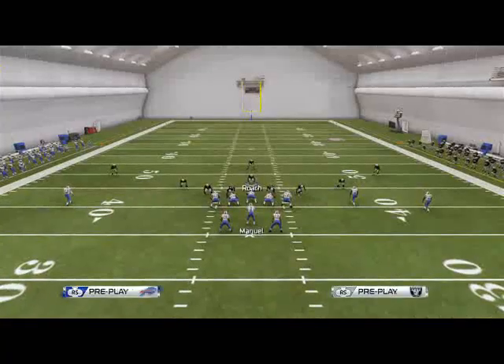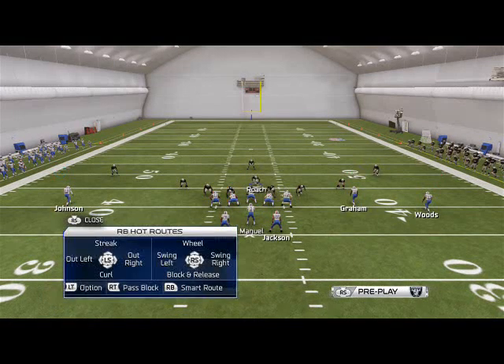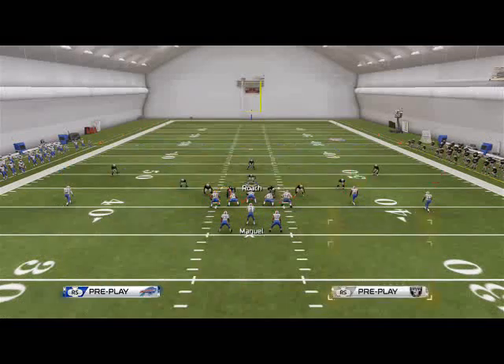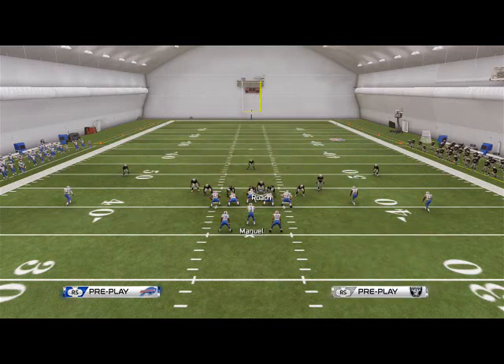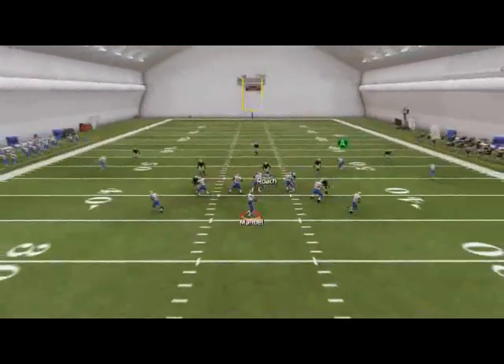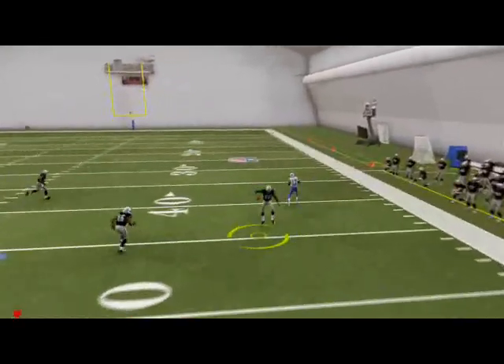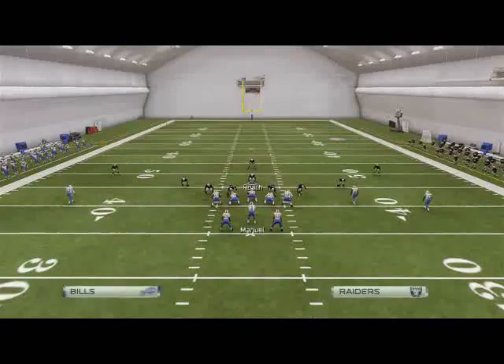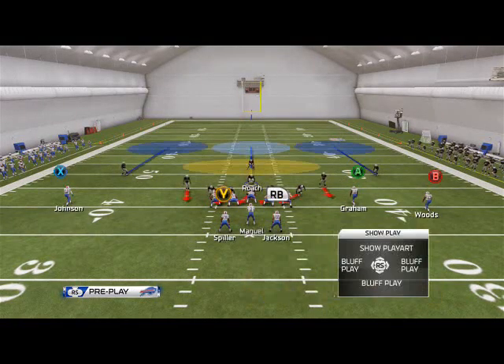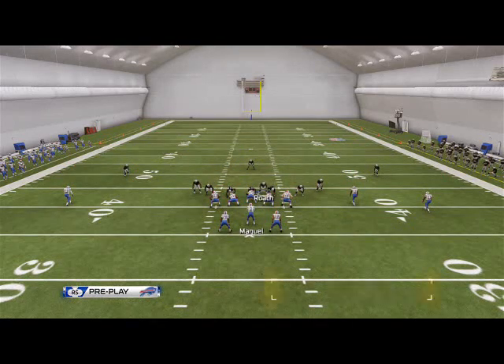It's also very flexible. If we want to send it off the left edge, I like to crash my line to the left, globally zone my linebackers, and man align. You'll see we get that pressure and they're forced to throw into coverage. There are a lot of things you can do from this formation, but it all starts and ends with the ability to send pressure.